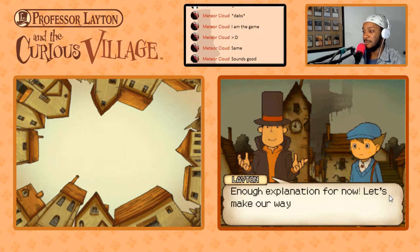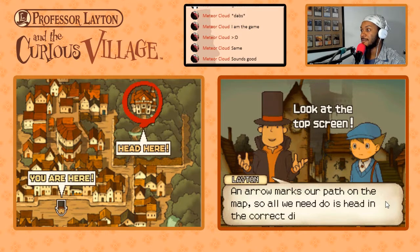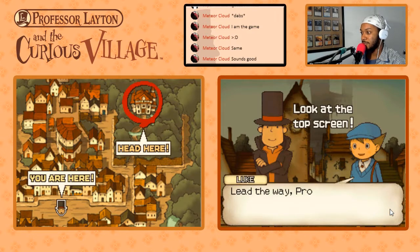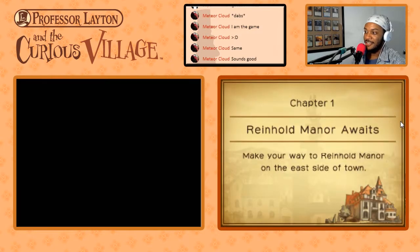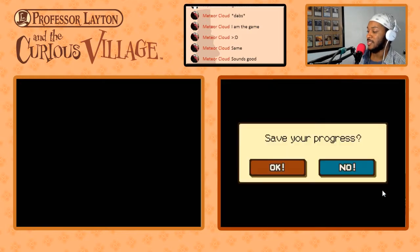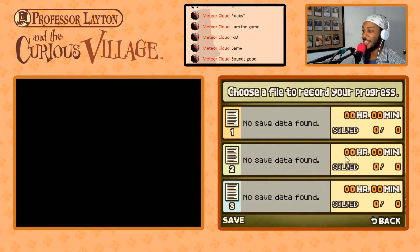Enough explanation for now — let's make our way to Reinhold Manor. Look at the top screen: an arrow marks our path on the map, so all we need to do is head in the correct direction. Lead the way, professor. I'm gonna save. After this, chapter one — Reinhold Manor awaits. Make your way to Reinhold Manor on the east side of town. I'm an aggressive saver, in case you didn't know.